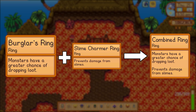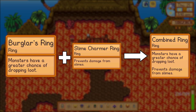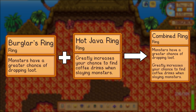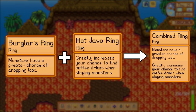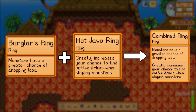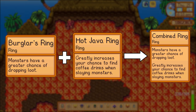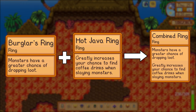You likely aren't risking any death in the regular mines, but slimes can still annoyingly slow you down, so having the slime charmer ring can save you a lot of time. And because the burglar's ring effectively gives you twice as much chance to get loot, you will find yourself being a lot more efficient on your trips. If you're in the mines a little bit less often, then the burglar's ring and the hot java ring could be really good to combine. You will literally never need to make coffee again regardless of how often you visit the mines, because your chances of finding coffee in the wild are so high. It's generally a really endgame thing to have a permanent speed boost wherever you go by having enough coffees to drink, so this is a really easy way to take your farm to the next level.